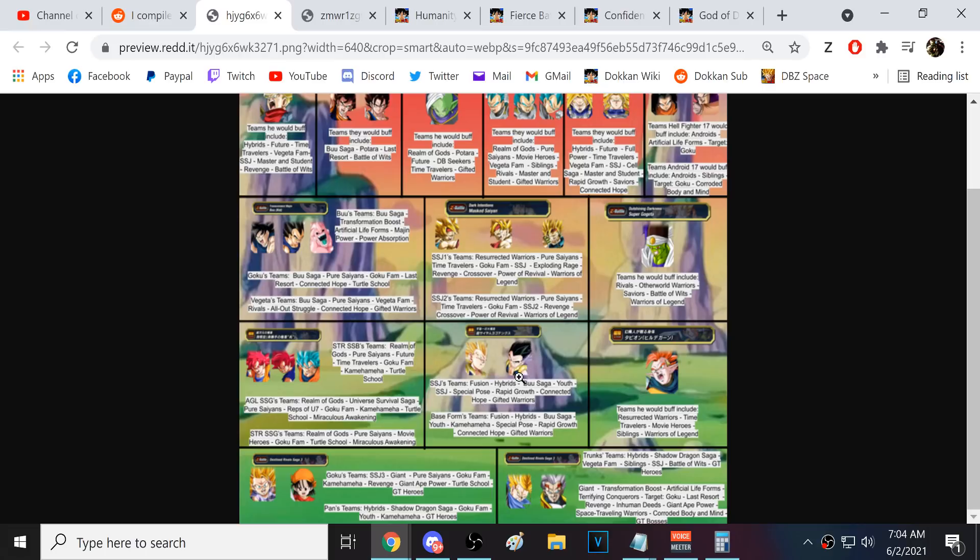We have the two Gotenks — AGL Super Saiyan Gotenks and base STR Gotenks. They'll be hugely important because just like the Super Trunkses, they're also on the Heavenly Events category, which would help out Dokkan Fest Gohan a lot. They're on Youth and Hybrid Saiyan together with Kid Gohan, so it would make Kid Gohan a little more powerful on other category teams beyond just Heavenly Events.